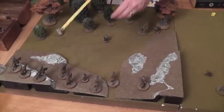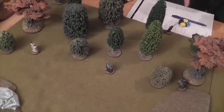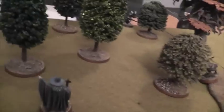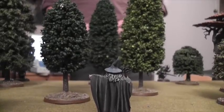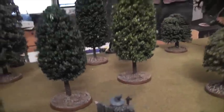Gandalf moves out of charge range and attempts a Sorcerous Blast on a Castellan, using his free will plus one extra point — rolling on a five-plus with two dice. He fails to cast. He goes down to five will — that's upsetting. Saruman does a very similar move, wriggling through to get out of charge range, and blasts a different Castellan. He only needs a four to cast, rolls one die — success! He needs a five to wound. He gets a six!